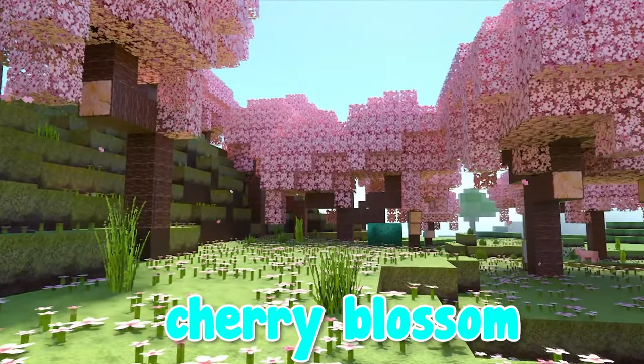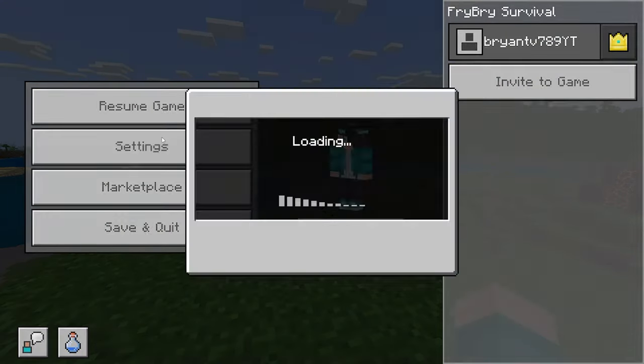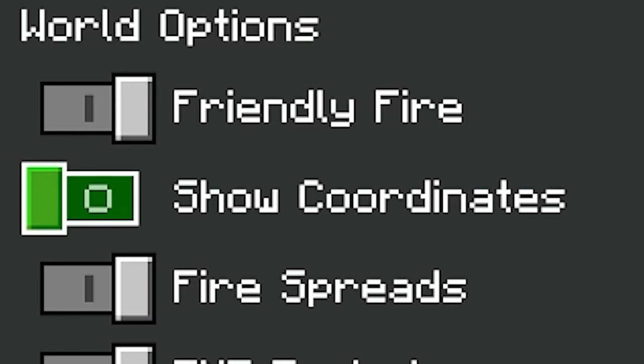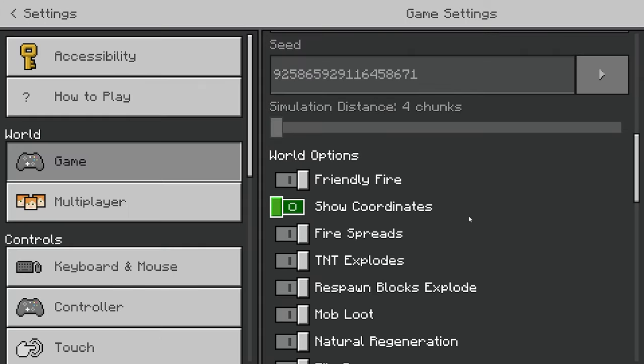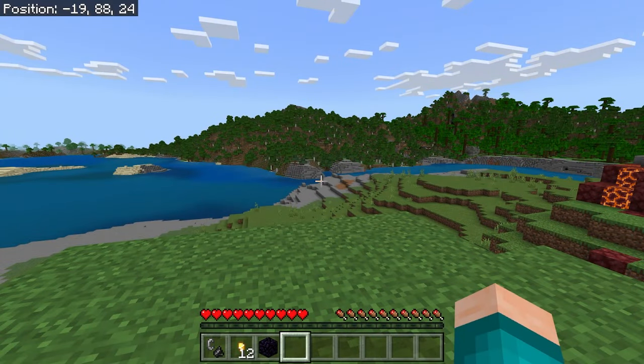In order to find the brand new cherry blossom biome, the first thing you want to do is go to the world where you actually want to find it, then go to your in-game settings and double check that coordinates are actually turned on. If they're not turned on, make sure to go ahead and turn them on just like so. Once you resume your game, the coordinates should appear on the top left of your screen.